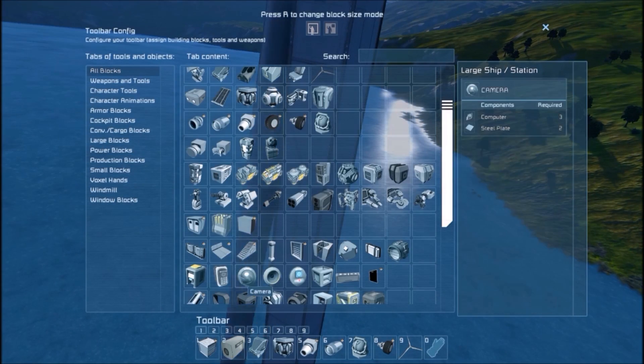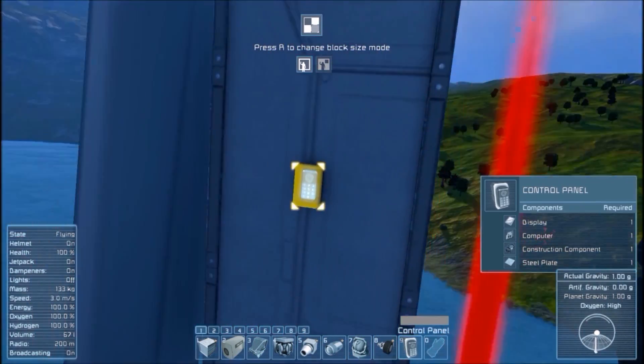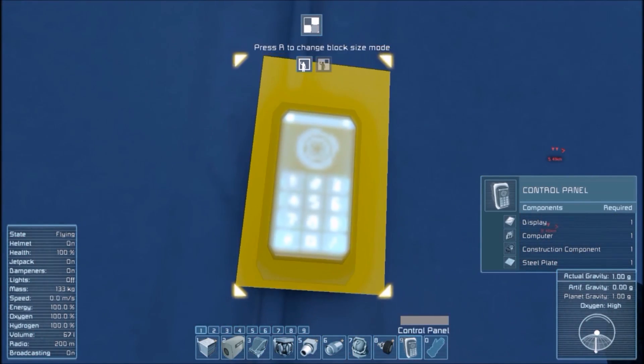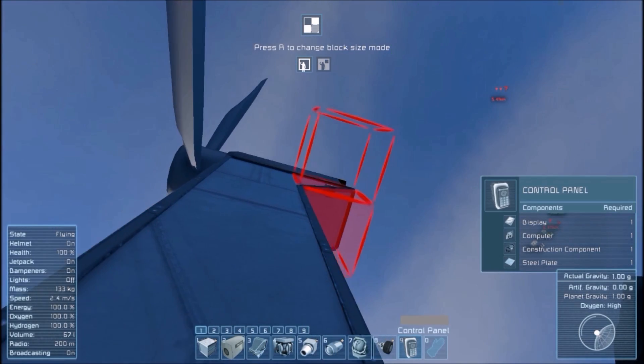Let me bring up my control panel and we'll take a look at some things that are important with this. We can see how much power the dynamo generates — it's actually down because my windmill height is too high.